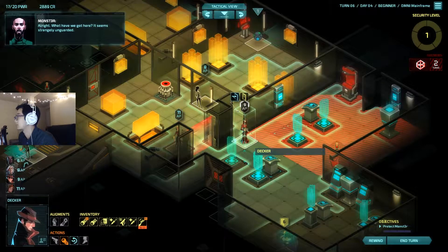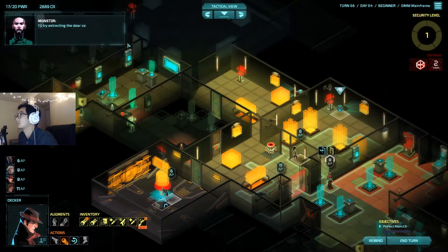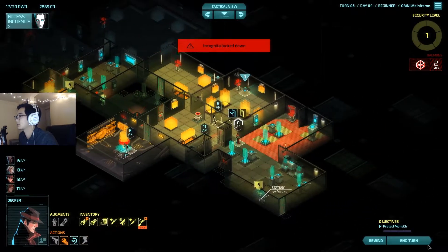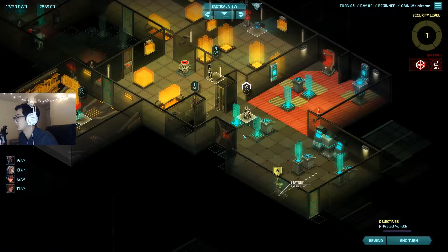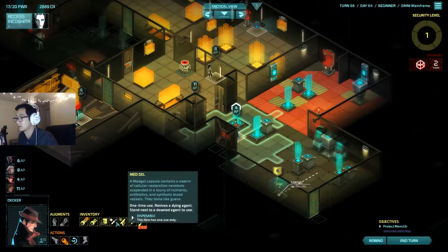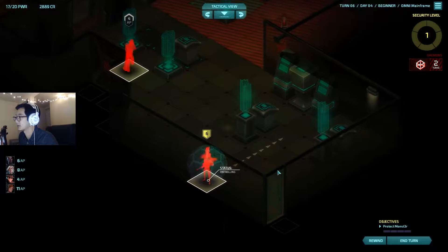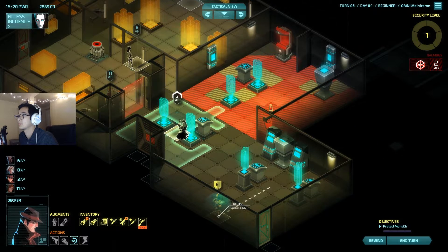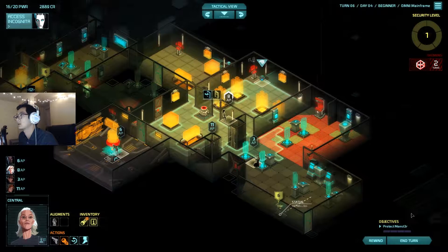That is terrible — that's one of the worst I've seen. Alright, let's start this. It seems strangely unguarded. Maybe they're relying upon those jumped-up guards to protect the system. I'll try extracting the door codes — just give me a moment. Well, since I can't — I can't even track. That's annoying. Wait, actually — yeah, there we go. That's what I wanted.